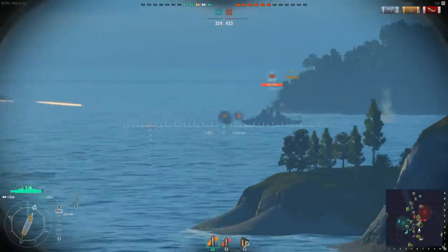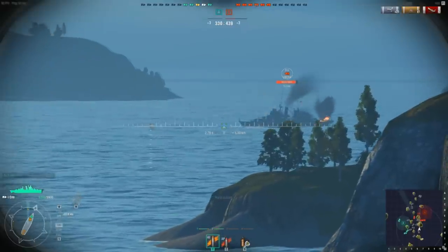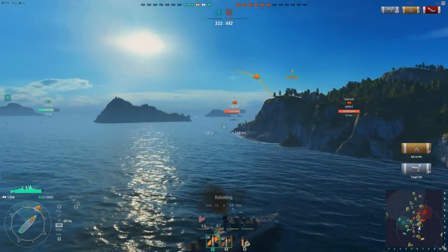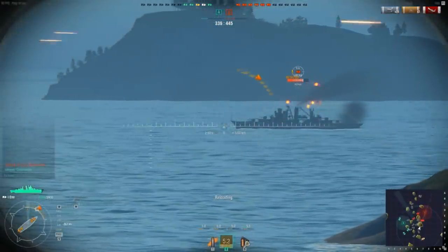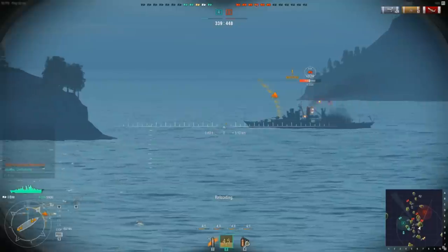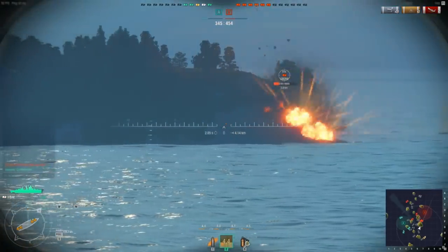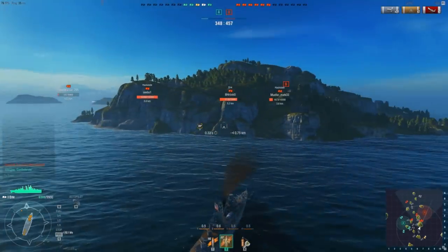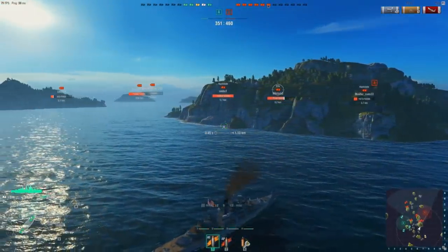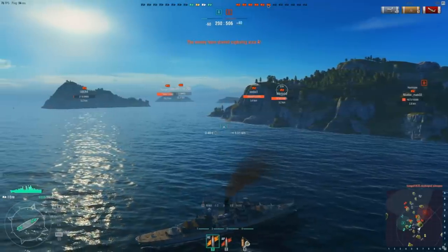We now notice another enemy Erie cutting through the centre of the map, and a good portion of our allies are engaging it — so will we. My dad is currently pushing around the southern flank trying to get shots on the back of enemy ships hiding behind their flag. We set the Erie on fire and head towards the island, opening our broadside hoping to do a little more damage. Unfortunately the Erie manages to get behind the island, making our final broadside ineffective. We begin to reverse, hoping the Erie and a nearby Hashidate will come out shortly, and my dad has relocated to a better position off my starboard side.